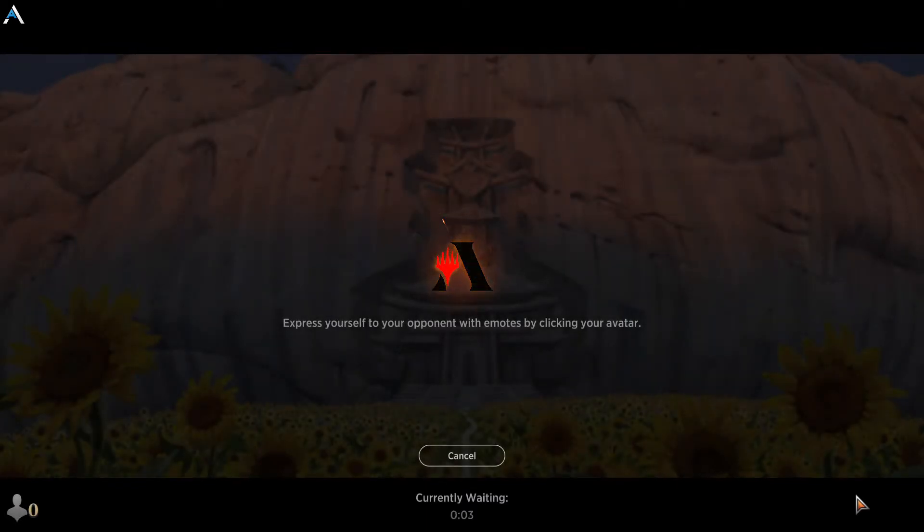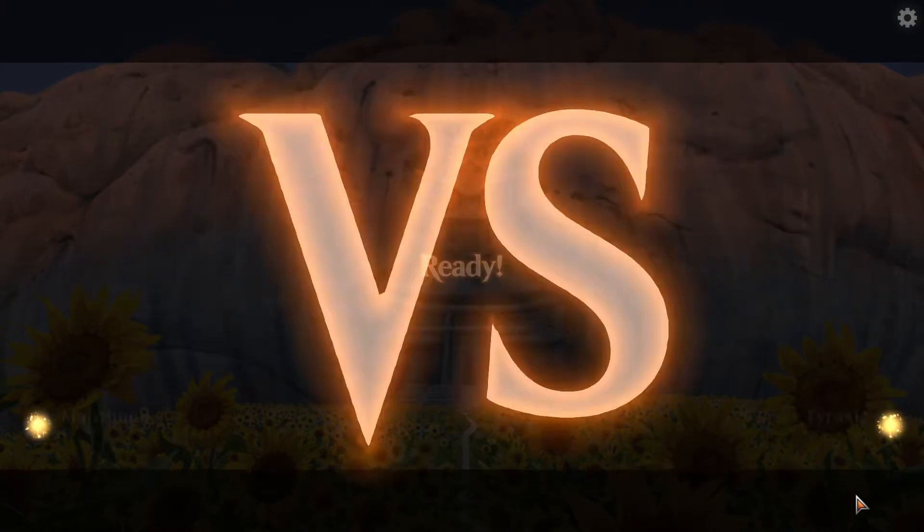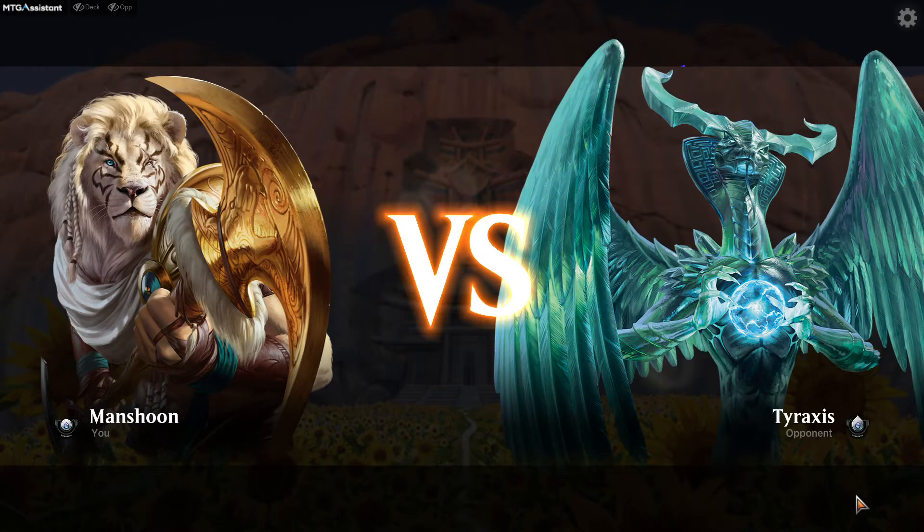I've played some good green-white decks. I took a full half an hour — that's crazy. I really like thinking about these Eldraine picks. I've played with some excellent green-white decks and this one's close. They tend to be a little more aggressive — they tend to have a few smaller creatures.